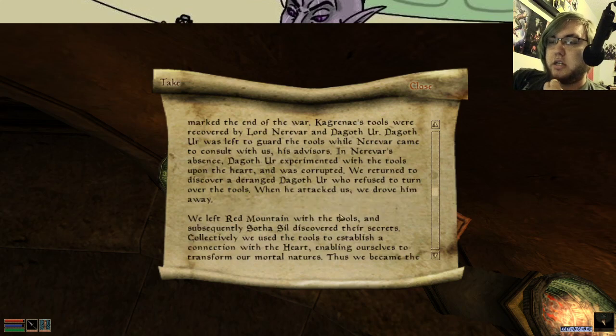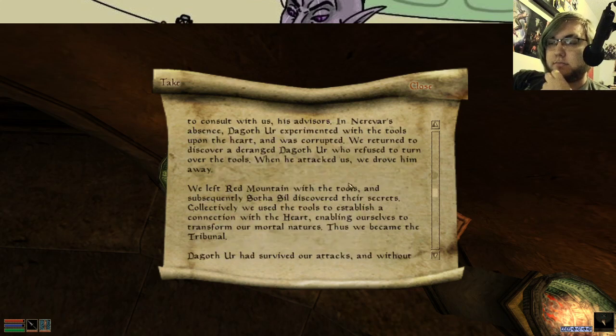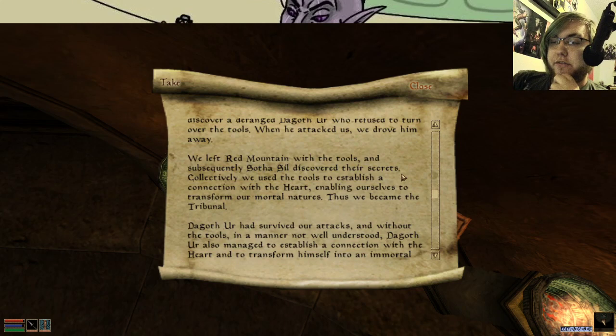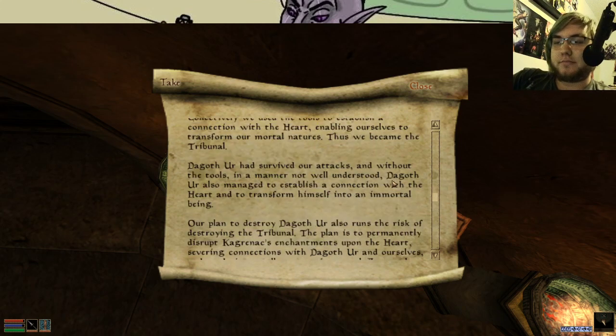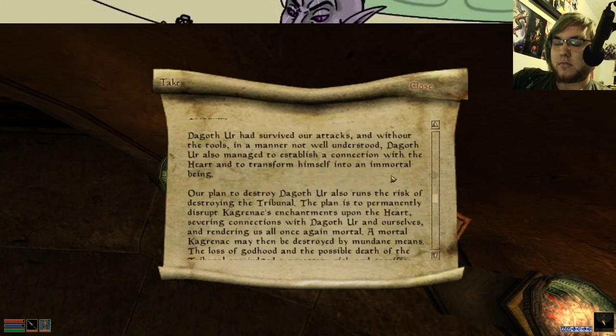We returned to discover a deranged Dagoth Ur who refused to give up the tools. When he attacked us, he was driven away. We left Red Mountain with the tools and Sothisil discovered their powers. Collectively, we used the tools to establish a connection with the heart, enabling ourselves to transform our mortal natures. Thus, we became the Tribunal. No mention of where Nerevar went — Vivek doesn't like talking about the fact that he killed Lord Nerevar, and only does so secretly or in code, in fact.